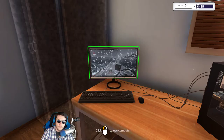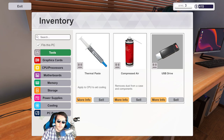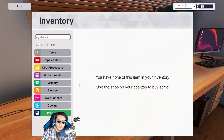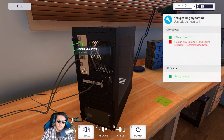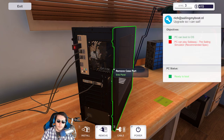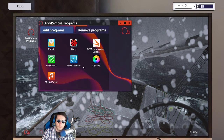Alright, this guy really likes sailing. So first we've got to pop a USB drive in there — tools, USB drive. Will It Run — okay, let's test this out.